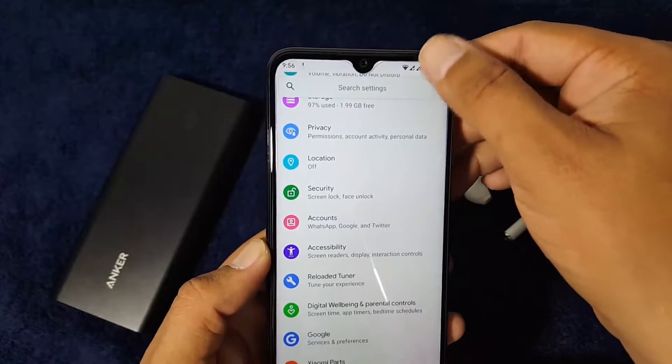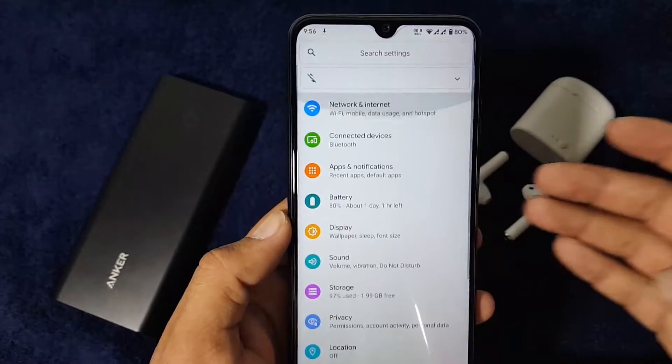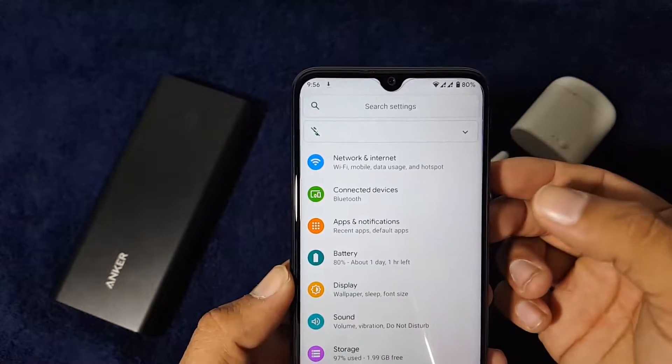Now let's dig into the settings. We also have a lot of shortcuts in the quick settings. In the settings we have the search bar, notification, network and internet, connected devices, apps and notifications.